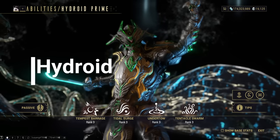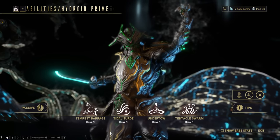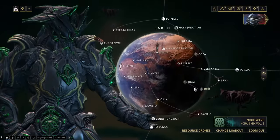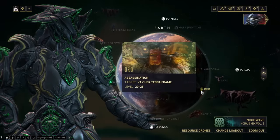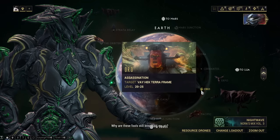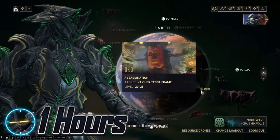Hydroid. If you for some reason want this Warframe, the main blueprint can be acquired from the market, and each of his parts drop from Councillor Vay Hek on Oro on Earth. Expect this to take 1 hour.